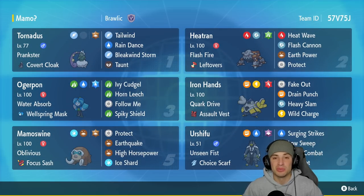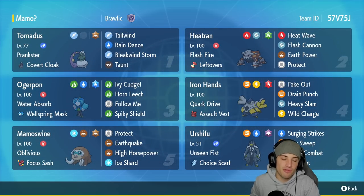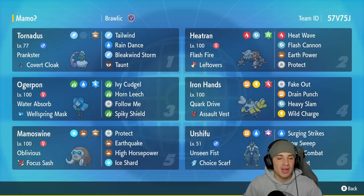Tornadus is our first Pokemon for today's team preview, rocking Prankster and Cobra Cloak — probably the best item and ability for this Pokemon. It's got Tailwind, Rain Dance for a bit of weather control, Bleakwind Storm, and Taunt.